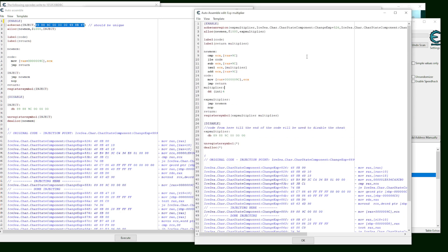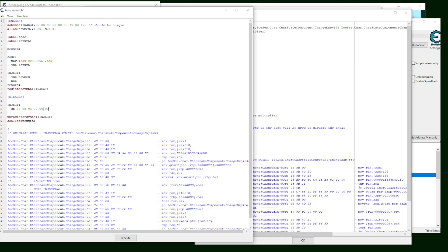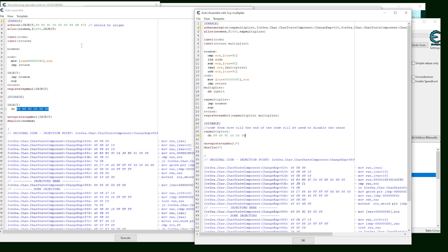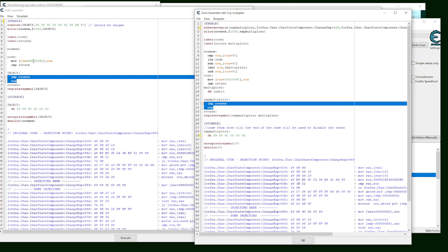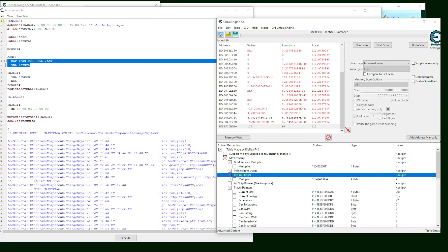The injection area should look very similar to the area around my code, except for the registers — just check that the instructions look the same. Same as before, copy the AOB from the new scan, paste it in, then copy the code below the inject section and paste it in. Right above the return, check that jump new mem appears and not 'not three.' Compare the code on both sides — both sides should look the same. Anything inside new mem that doesn't appear on the other side, don't touch it. Click OK.